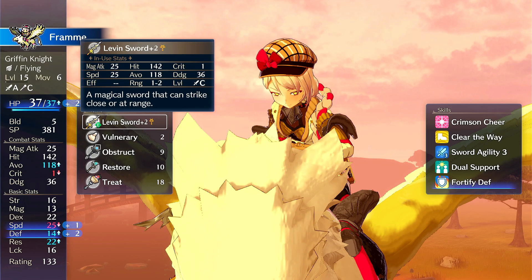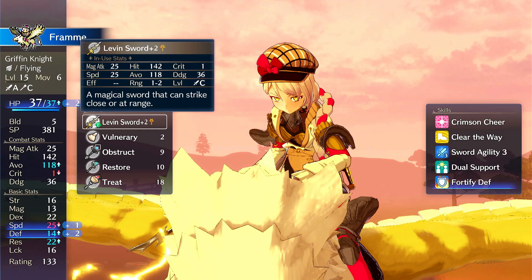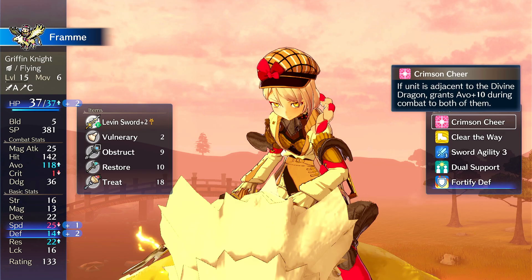You don't get Micaiah back until later on, so this becomes one of the few weapons that can have a Micaiah engraving on it. This boosts her avoid rate, so you're stacking avoid with speed. This makes her so dodgy that enemies refuse to even attempt to attack her — they will completely ignore her.